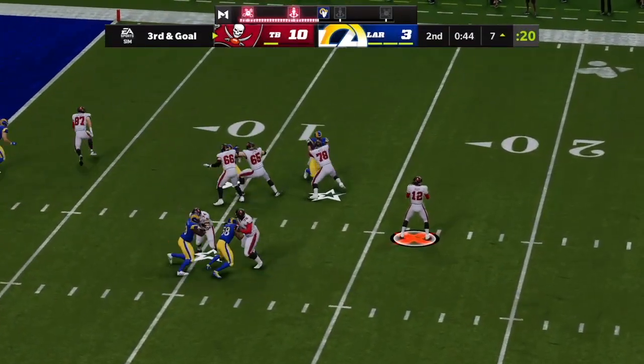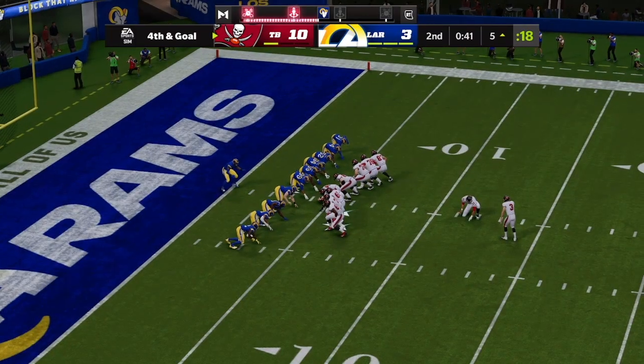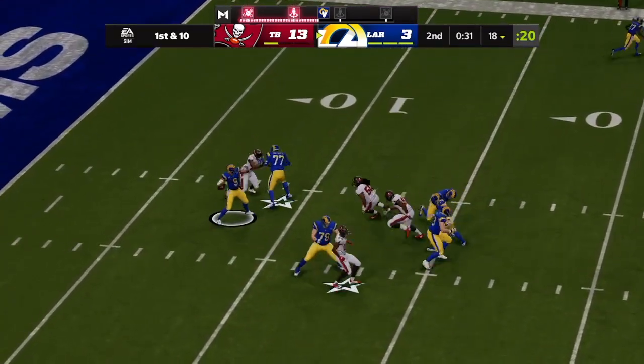Brady drops it to Jones, then Brady throws right side — a 22-yard attempt. Suckup's kick is good. They go back to the air on the next drive after the interception.